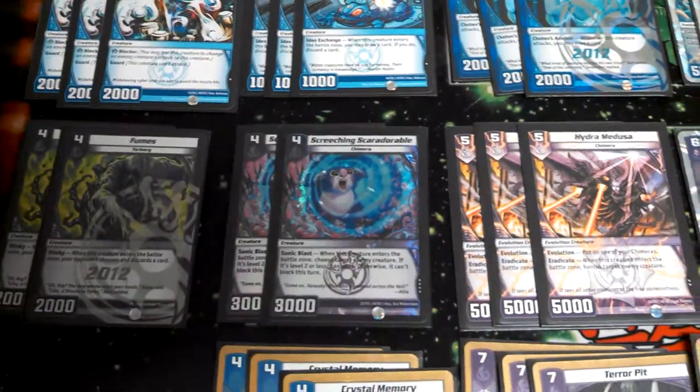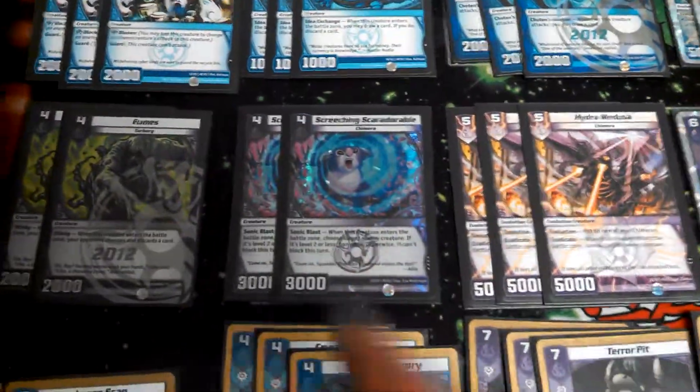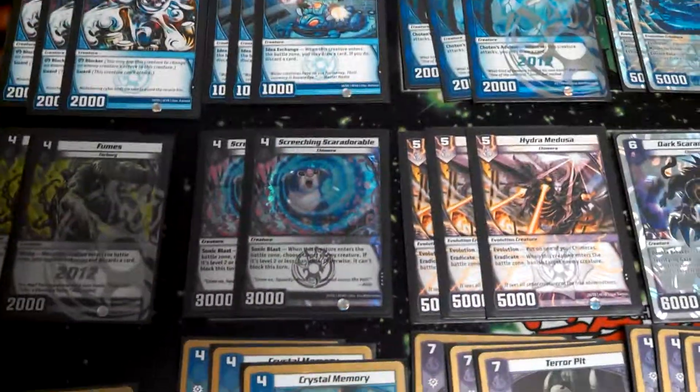Screeching Scar Adorable is really good because it helps with killing early blockers — little blockers, just killing them off — and just being a 4-cost 3000-power creature is decent.